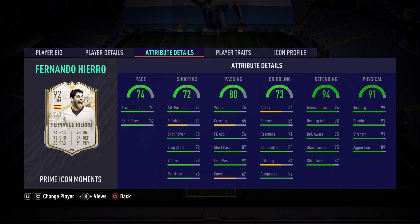As you're seeing on the screen, the stats look fantastic. First up: 74 pace, 75 acceleration, 74 sprint speed — good enough in my opinion. I believe with the Shadow chemistry style his pace will go up to the 82–85 range, so hopefully he doesn't feel too slow and is able to catch up to other players. On to the shooting of 72 — he has decent shooting but that's not going to be relevant in this review.